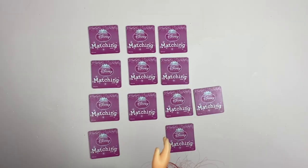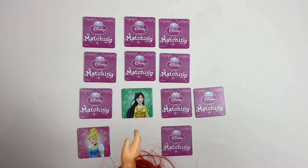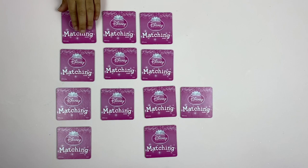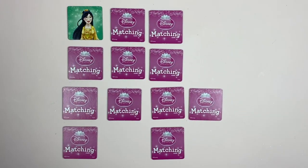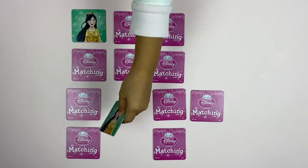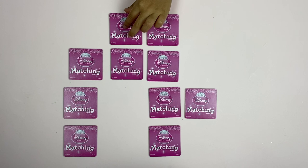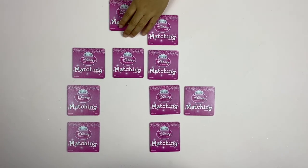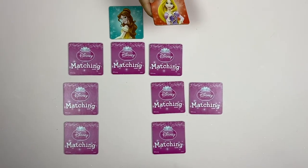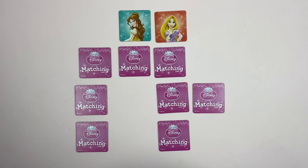I'm going to choose this one. Oh, I got Mulan. Okay, Arcee, it's your turn. Let's see that one. It's Belle. Let's find the other Belle. Oh, that's Rapunzel — you got Rapunzel. Okay, it's Elsa's turn.